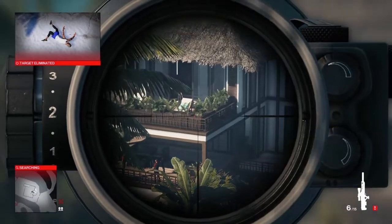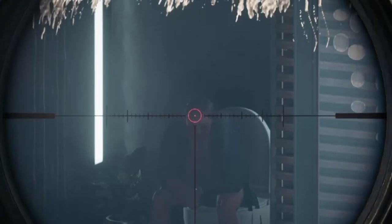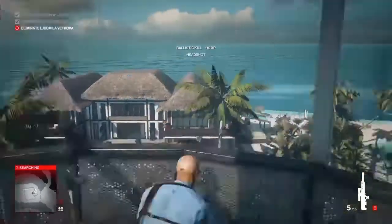We're going to move on to Tyson, who is currently sitting on the can — and this will get me the Straight Shot challenge. Tyson Williams eliminated. Excellent work, 47.